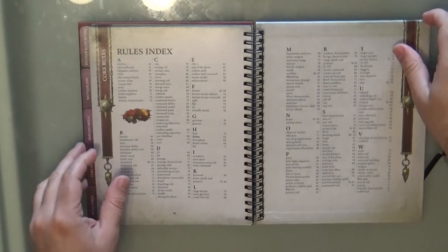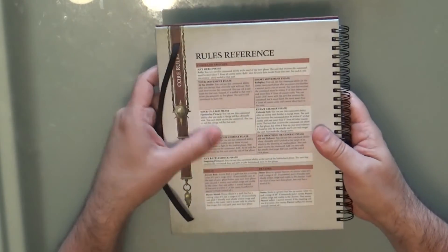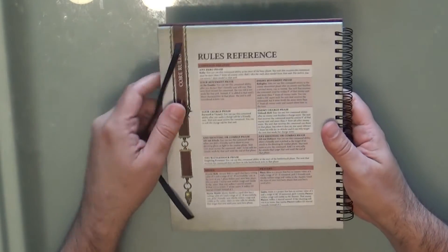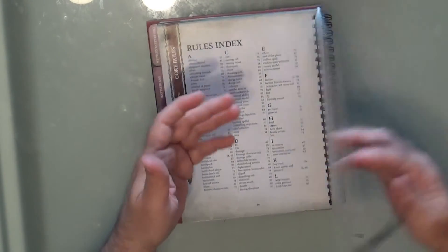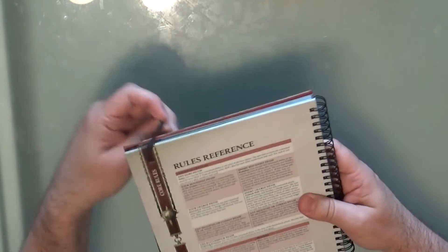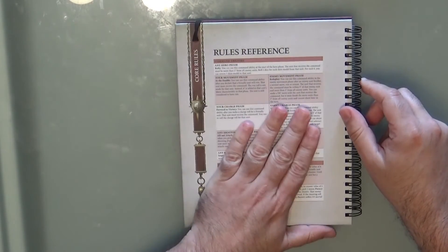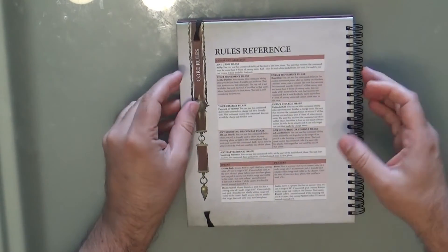It's a nice book. I'm curious why they didn't add another page, but I guess it's to make things more accessible. At the back you have a rules reference where you can find a quick summary of the rules even faster.